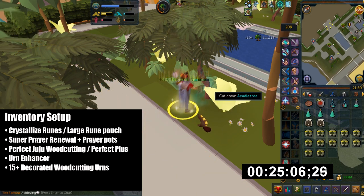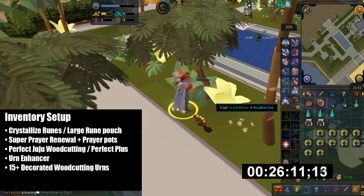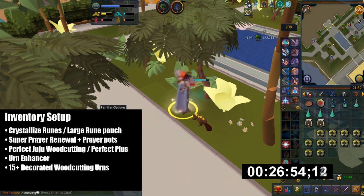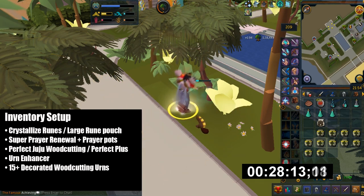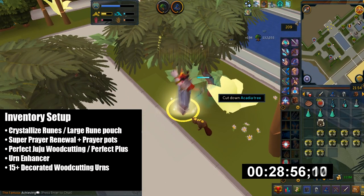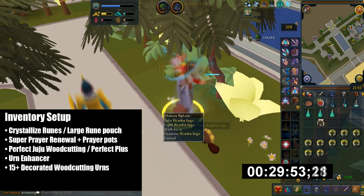For my inventory setup I have a large rune pouch — you can buy it from the GE or get it from the Bounty Hunter minigame. You can only store 3 types of runes, so I store the 3 Crystallize runes and leave the water runes in my inventory. Then I have super prayer renewals as well as prayer potions because Light Form drains a lot of prayer. I also have beaver pouches which give you 2 invisible woodcutting levels. I also have a perfect juju woodcutting potion — there's a 5% chance you can cut 2 logs at once for full XP, and each dose lasts 1 full hour.